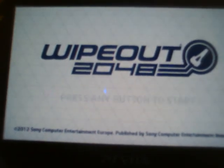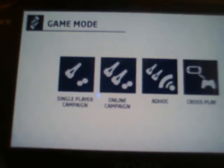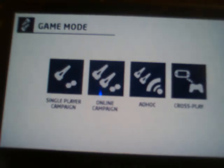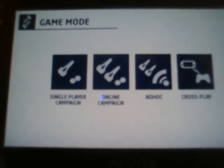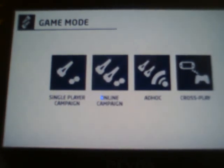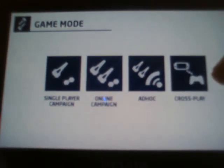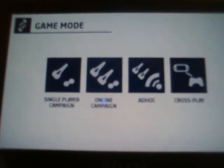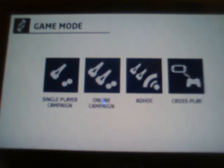So right here we have the title screen — this is your main screen. We have a single player campaign, we have an online campaign, we have ad hoc — which if you're a PSP player you're familiar with, that is the local multiplayer the system will use if you're playing with people in the same room as you. And your crossplay, which is available to check on the back of your game case — that allows you to play with people who have the game for the PS3 console.